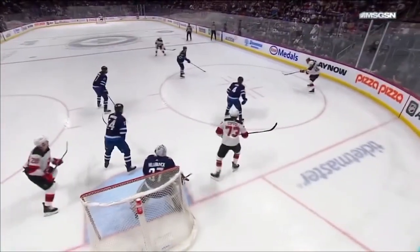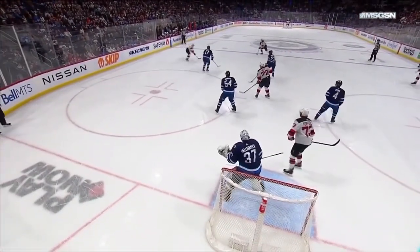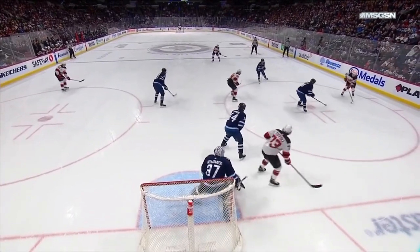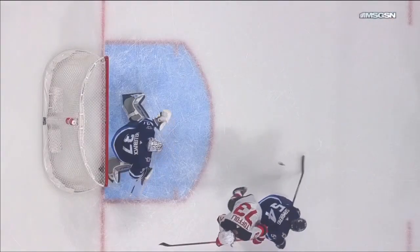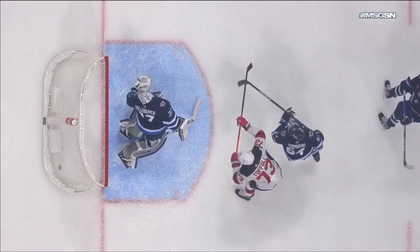And Timo Meyer sets up shop right in the high slot, the bumper position. Not sure if Foley deflected this or not, but this is great puck movement, and look at this nice little pass from Jesper Bratt. It went off of Sandberg, the defenseman's stick. So they return the favor right there of the Winnipeg Jets. He deflects it up and over the glove of Hellebuck, and the Devils get themselves on the board.